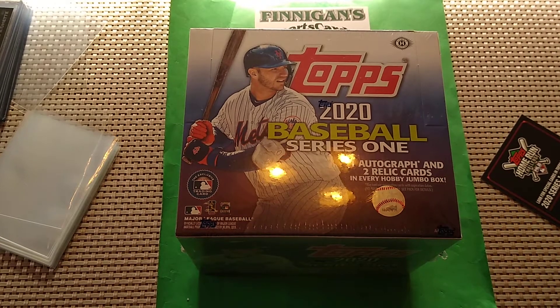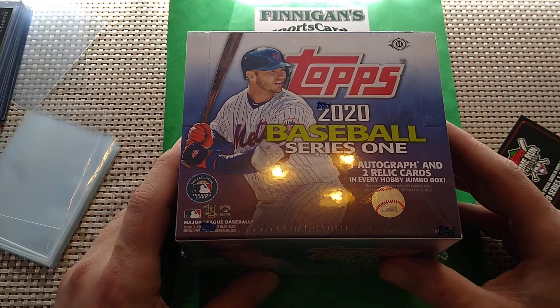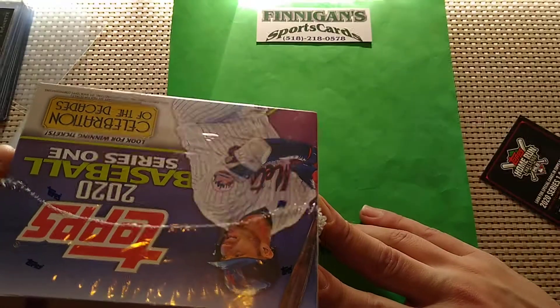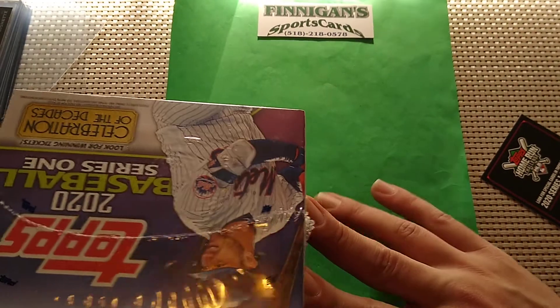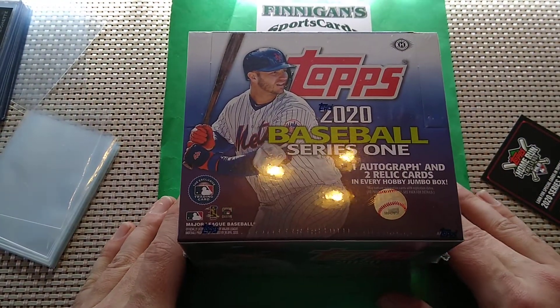Hey, it's the second video of the new season, and this time we're doing Topps 2020 Baseball Series 1 Jumbo Box. These boxes go for anywhere between $130 and $160, depending on where you get them. You can find them for all sorts of different price variations. I got this one at Finnegan Sports Cards at 518-218-0578 — it's my LCS, and I go there every Wednesday to pick up new releases.